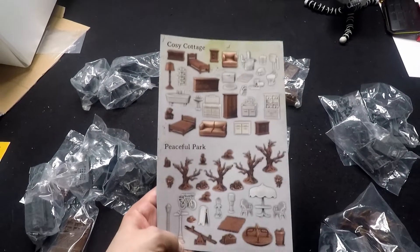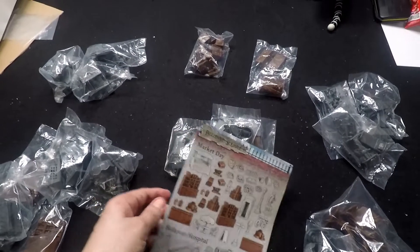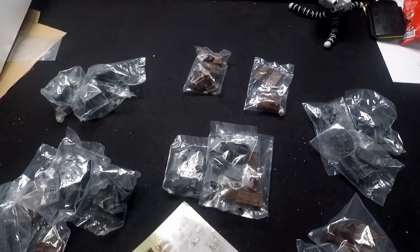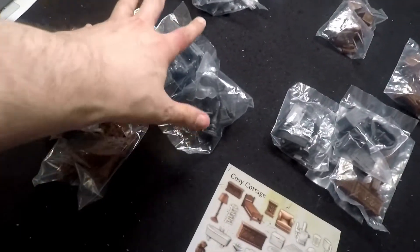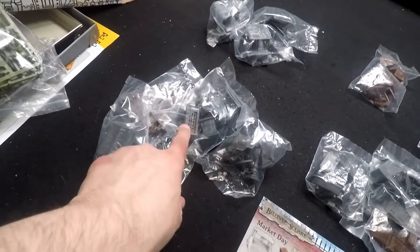We'll have a quick look and see exactly what I've got in my mystery box. I'll unpack it all from the box, put it on the table, try and work out which bits is which, and then we'll see what I've actually got. In the box there was a leaflet that had four of the terrain crates detailed out: Bellevue Square, Bellevue Hospital, Cozy Cottage, and Peaceful Park. Using that as a guide I've split things out, so I think this little pile here is Bellevue Square.